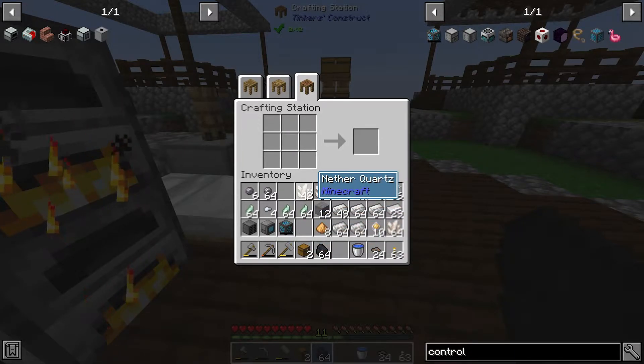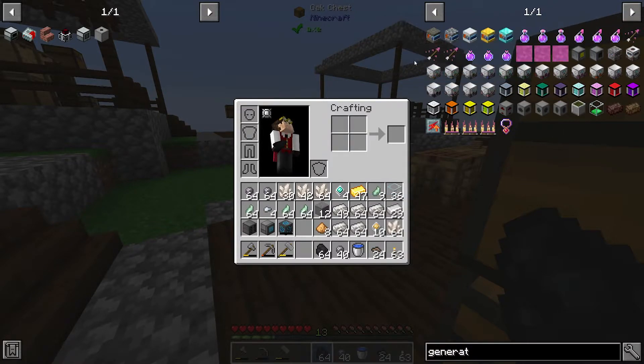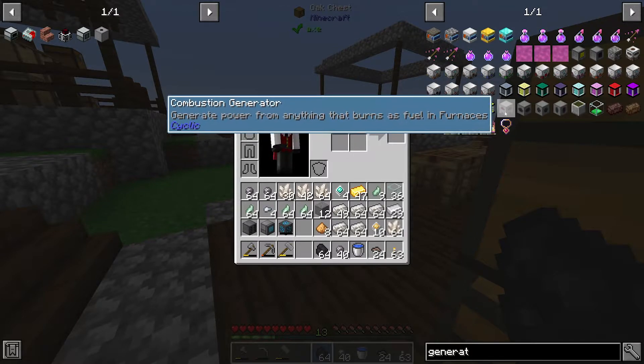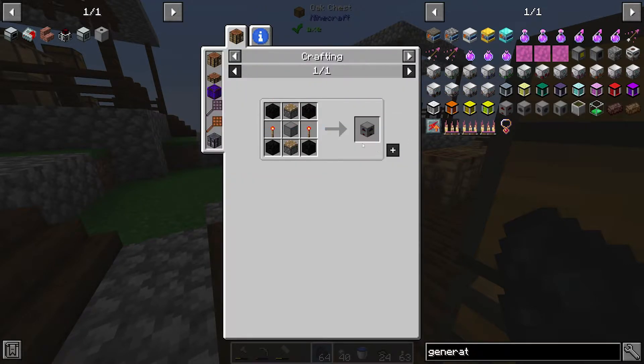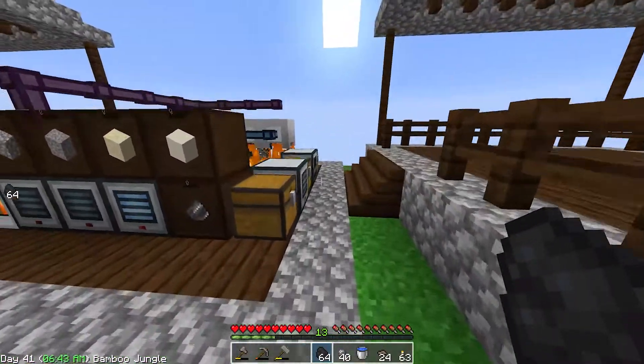I've been looking at the generators that are listed here, and based on what I've seen I think this might be one of the easiest ones to build for the amount of power it generates — basically a combustion generator. I know we could make some from lava but I don't really want to make up that whole mechanism just for this system. If you look here it just takes some coal, mason stone, some pistons — the rest is pretty easy. So let's start working on that.